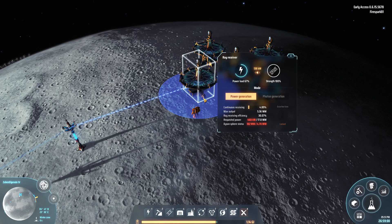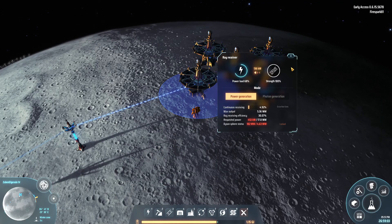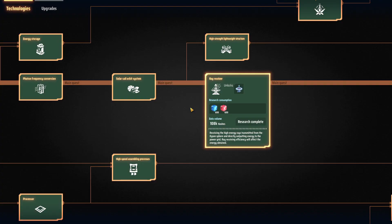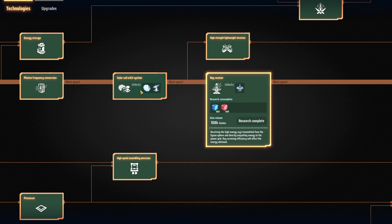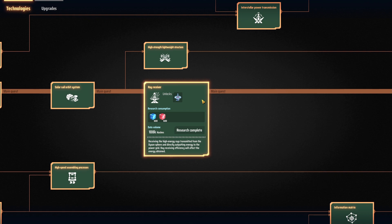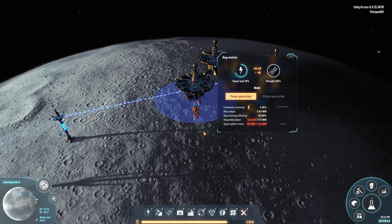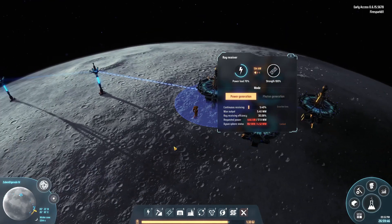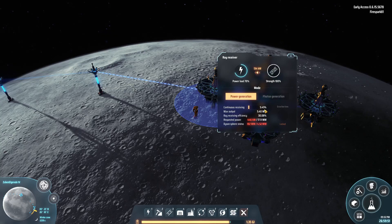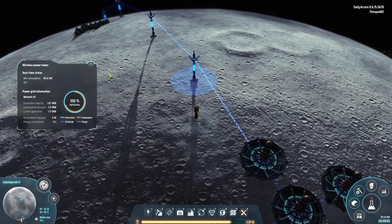If you're not familiar, to actually get power from the solar sails you need ray receivers to receive that power. Getting those requires an additional 600 blue cubes and 600 red cubes to unlock the technology. So all in all, to get the solar sail system working it's going to cost you 900 each of the blue and red cubes. And they don't work quite like you'd think — they have to be in view of the sun, just like solar panels, and they receive and gather power over time.